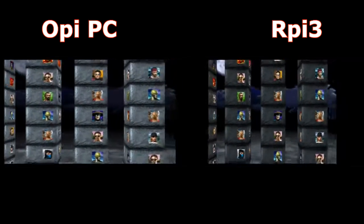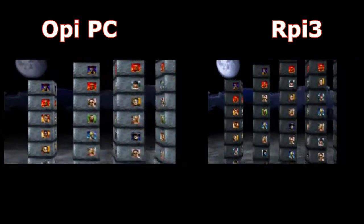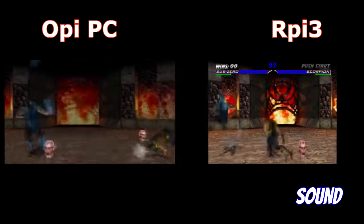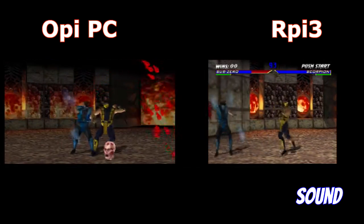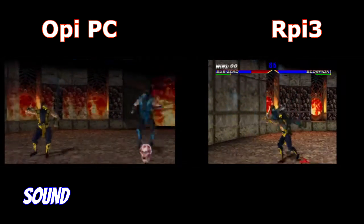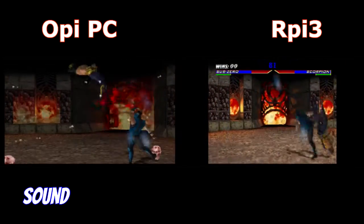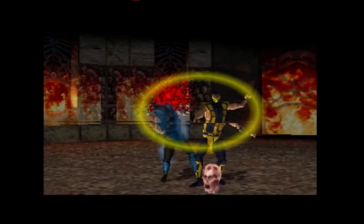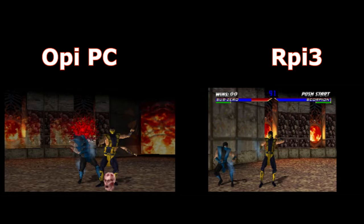Now we have Mortal Kombat 4. The Raspberry Pi 3 version runs better. The image quality is better on Raspberry Pi 3. The sound is choppy on both platforms. And the Orange Pi PC has screen tearing — we can see it here during Scorpion and Sub-Zero. Here we can also compare the brightness of the Raspberry Pi image.